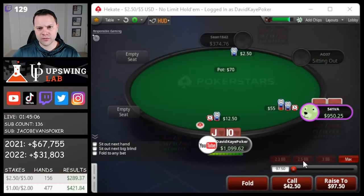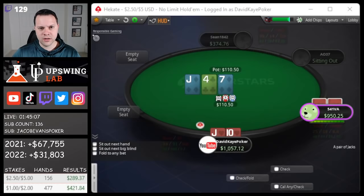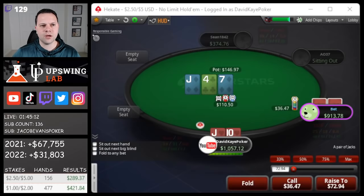Open jacks unsuited, big blind 3-bets from Sheeva, we're going to flat here. Flop top pair on a jack-7-4 board. He bets out small, we'll call.